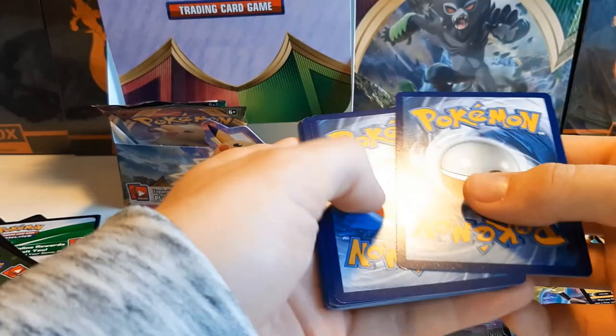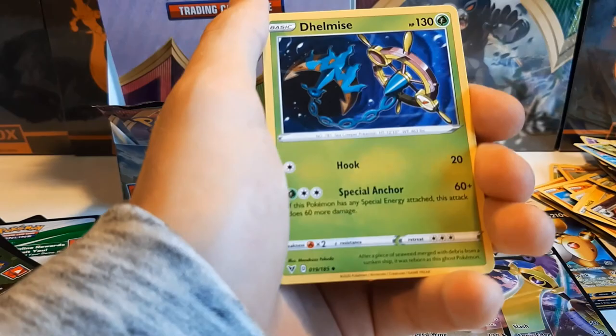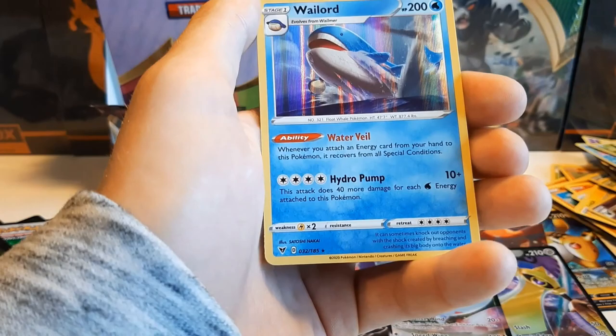Another white coat — and then we have two packs left, so the final three. Can we get another VMAX? Fire Energy, Delmise, Galarian Stunfisk, Aromatic Leaf Energy, Whismur, Exeggcute, Woobat, Beldum, Blitzle, Nincada. And Wailord — beautiful card!